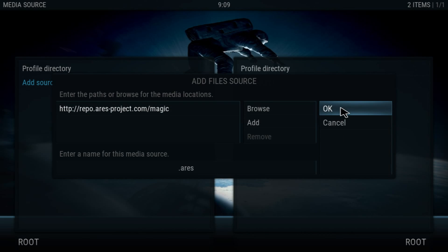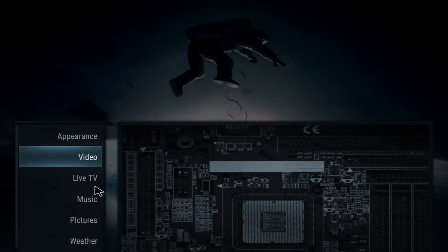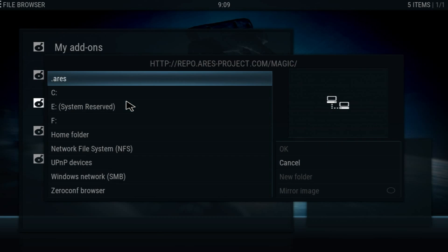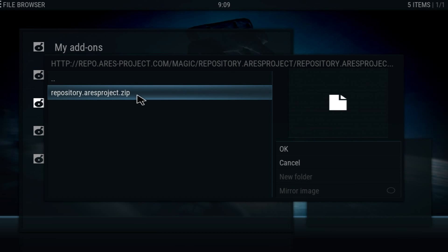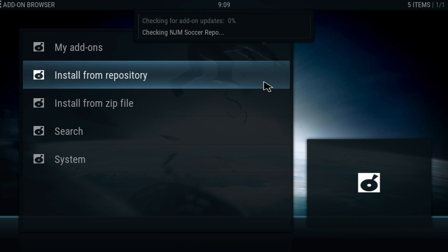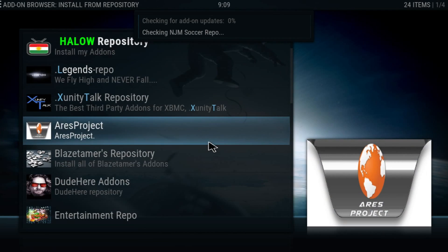Click Okay and then go back into System and go to Add-ons. Click Install from Zip File, look for the RS Wizard, click on it and install it. It's going to take around 10 to 15 seconds to enable. Once it's enabled, we're going to go into Install from Repository.